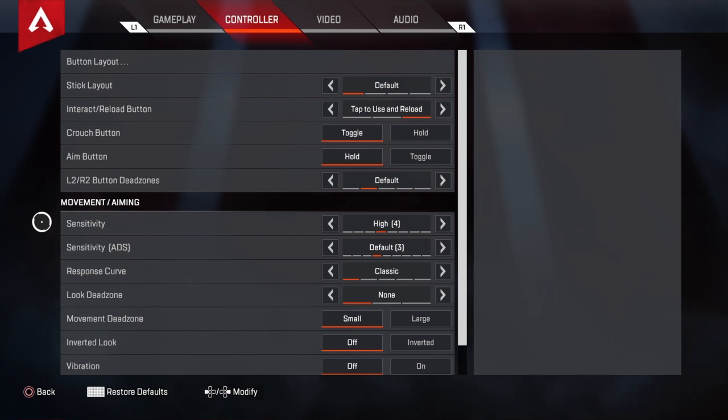My sensitivity is 4 and my ADS sensitivity is 3. I used to play on 5/4 but I felt like I was missing too many shots and losing too many gunfights, especially from hip fire. So I made a change — if you're committed and want to get better in this game, you have to not be afraid to make those little changes. I went from 5/4 to 4/3 and saw a complete difference. I was hitting more shots, winning more gunfights, and my hip fire was insane.